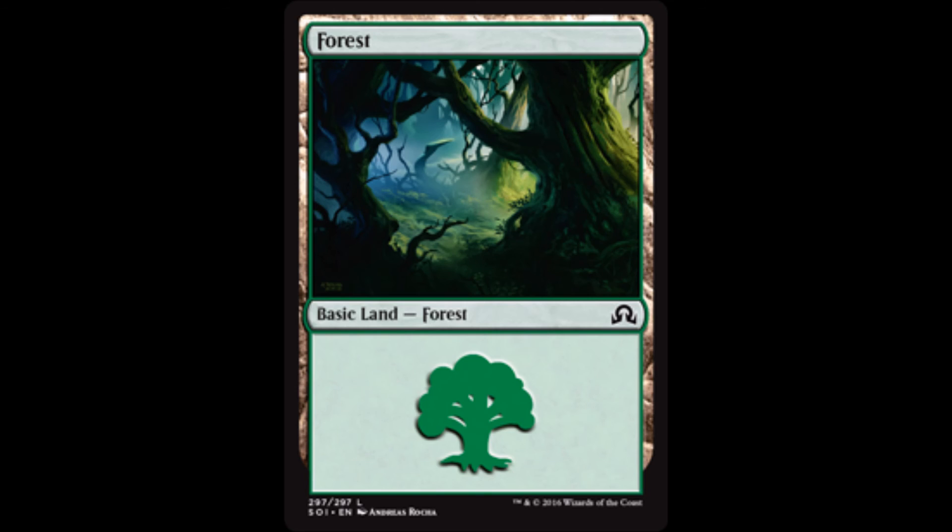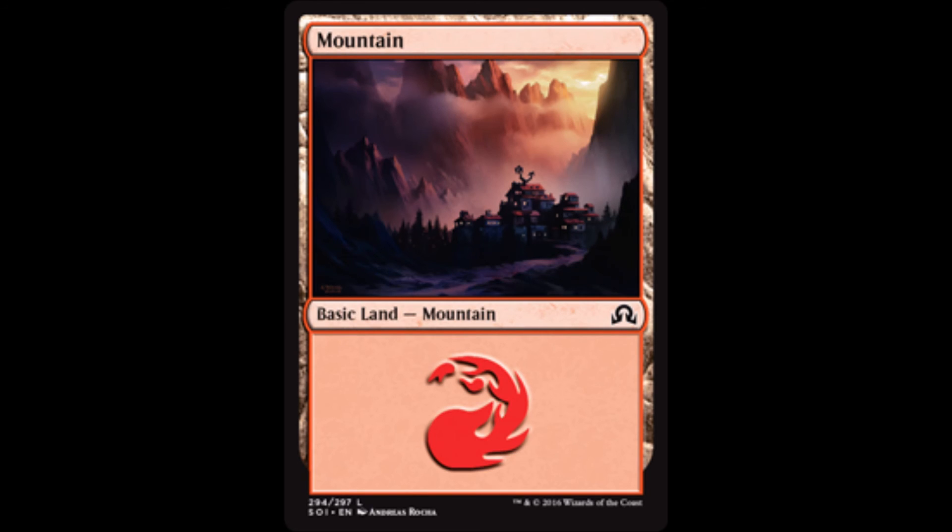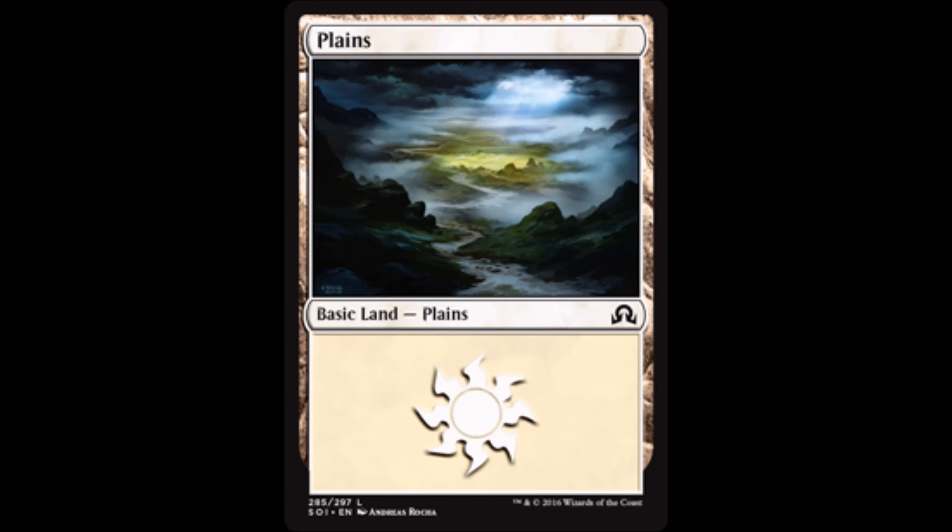Then of course you have your basics, because you gotta have basics to search for — eight Forests, three Mountains, and three Plains to round out the mana base.